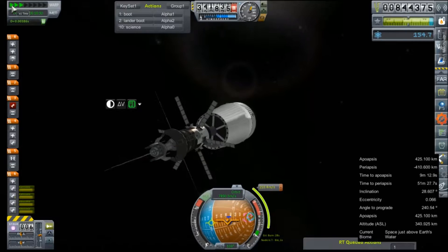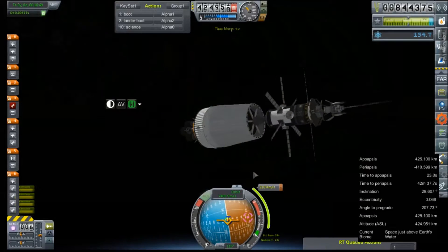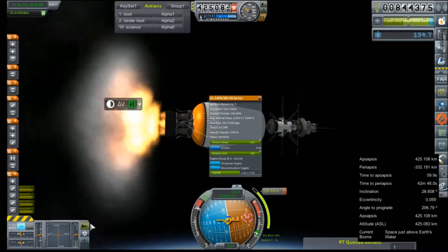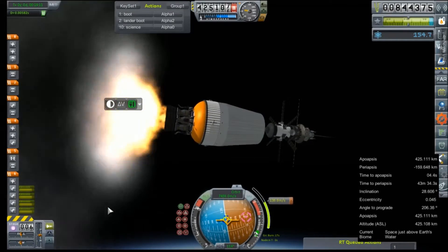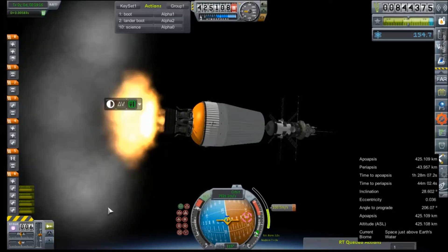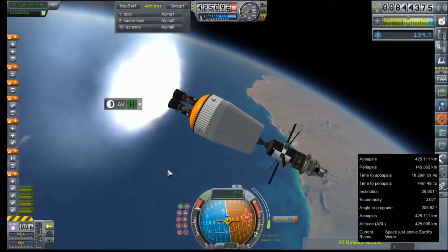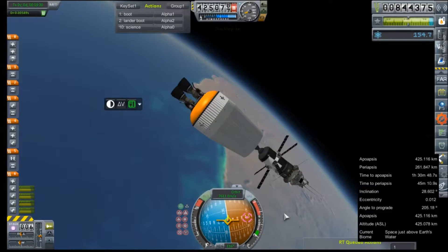The burn's going to take 28 seconds. I've already messed it up because I forgot to ullage these engines. We have a lot more left in the stage than we did on the Mars mission — that mission had so many failures on launch. I think we were down about two and a half engines by the time the first stage burned out. This one we actually took the time and built it the correct way.